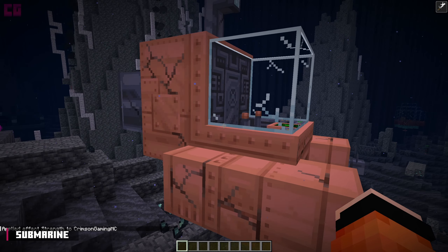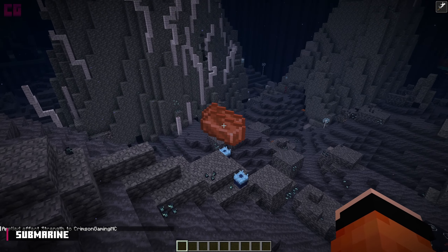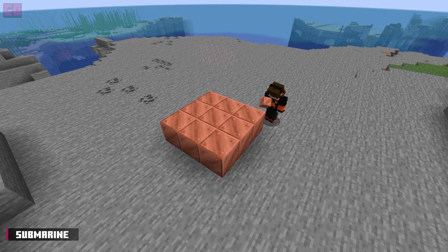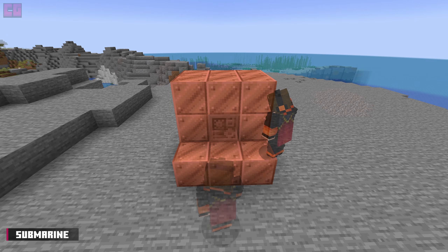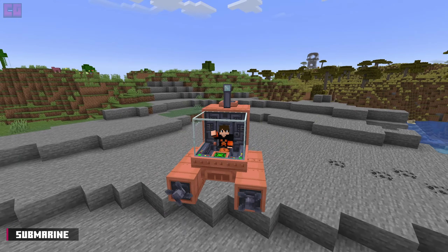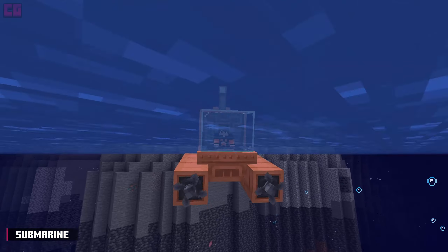If the submarine takes too much damage, it will simply break and disappear. Fear not — a new one can be built. A new submarine requires 20 copper blocks, the Hull Breaker's enigmatic engine drop, and 6 depth glass. 9 copper blocks on the bottom, 6 blocks on top, and another 5 surrounding the engine. The depth glass fills the remaining spots, making a 3x3 cube. Make sure to build this in a smart place because there's no way to put it in your inventory as an item.